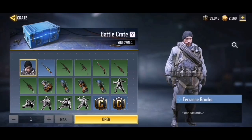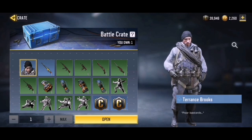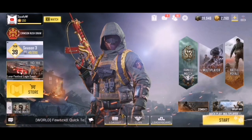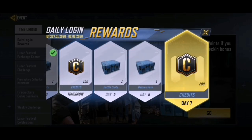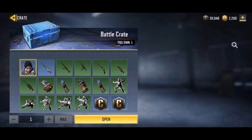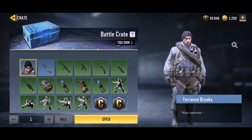The next free skin is Terrence Brooks, which has been in the game since Season 1 and I still don't have him. You get this skin by logging into the game every single day — you get supply drops every few days. Going to the events tab under daily login, you get four crates a week. Just log in daily, collect your crates, and you have a chance at Terrence Brooks. The odds are lower than Prophet Archangel, but you get a lot more crates.